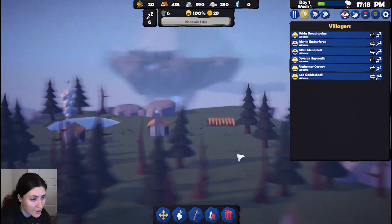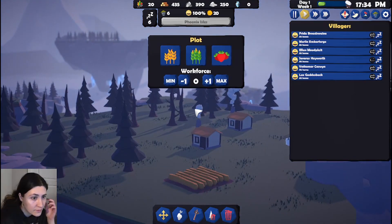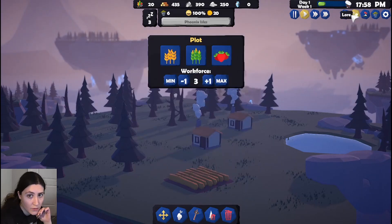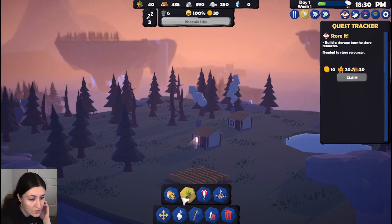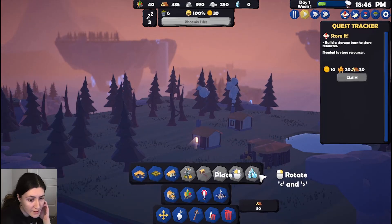Can I rotate this? Okay. Wrong tab. I need to build a storage barn to store our farm things — I'll just throw it right there.